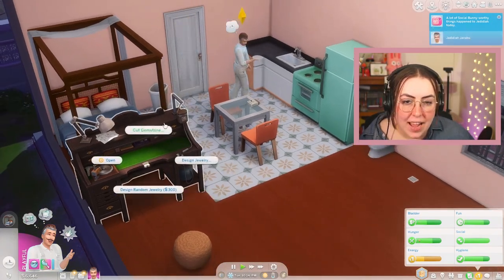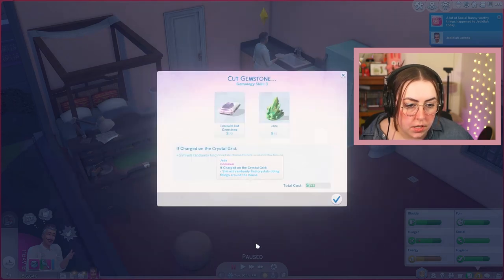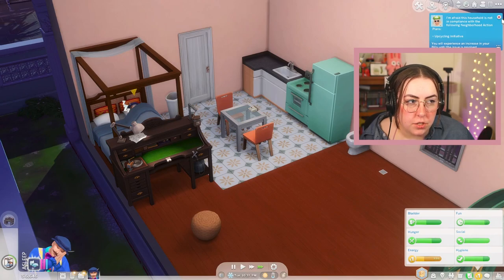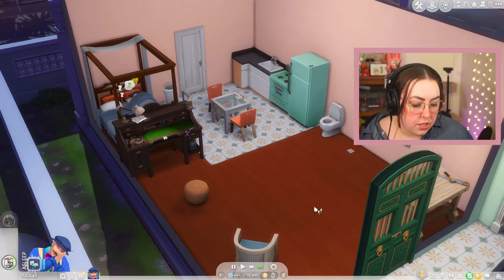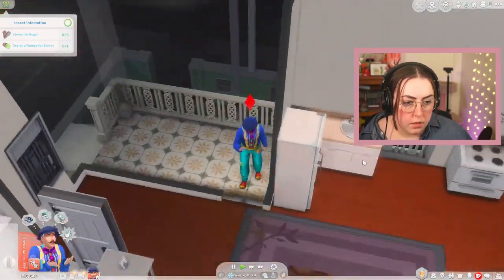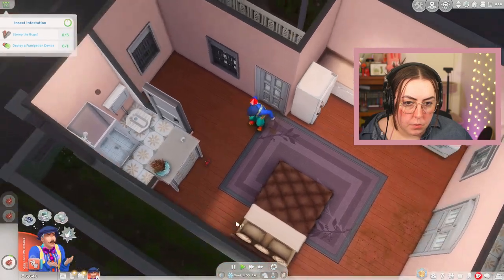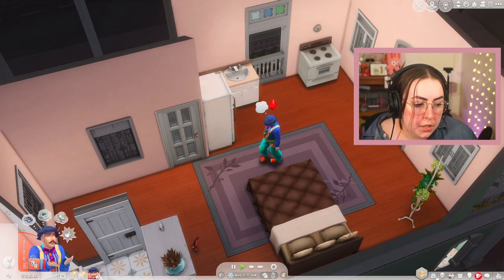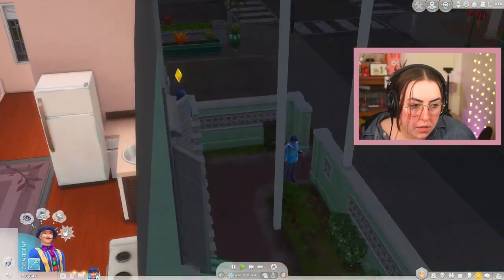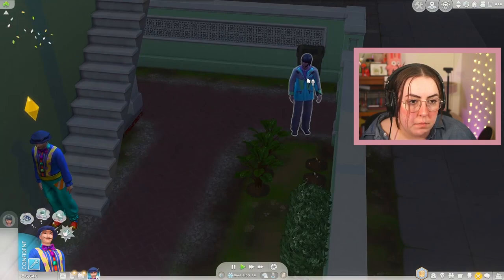We're just going to cut gemstones until we get our skill up. Let's do a jade — that way we're not botching jewelry, because I don't think we can botch a gem cut. Insect infestation upstairs! Wake up, go take care of the bugs. Knock on the door, stomp on the bugs — there's just a few of them so we can probably stomp them quickly. They're gone! We're done with our insect infestation. Let's talk to our tenant. Let's spout some memes.